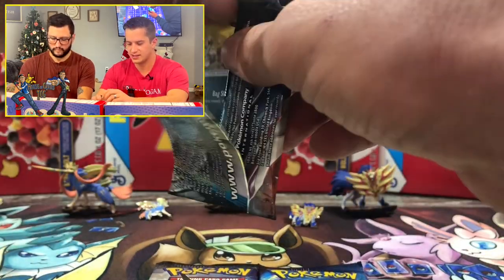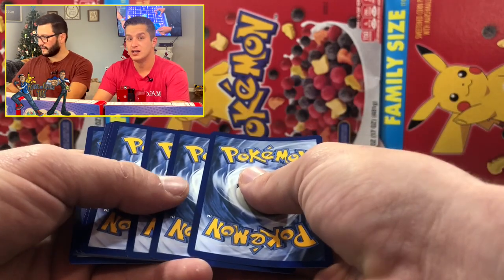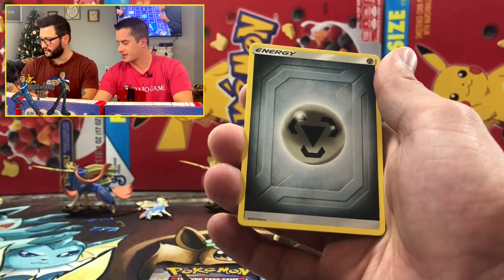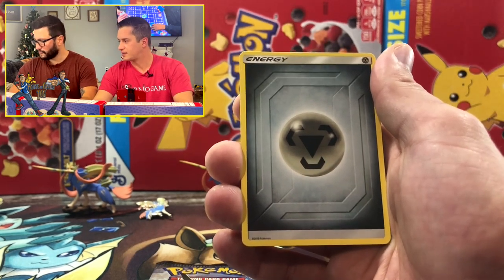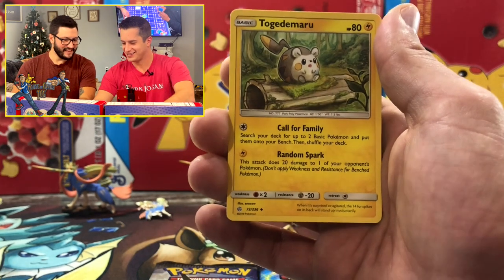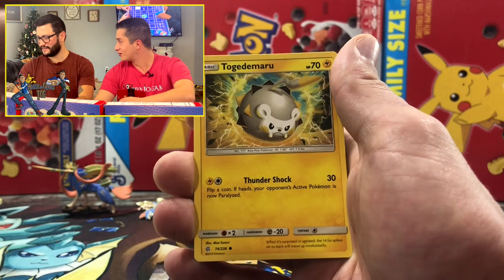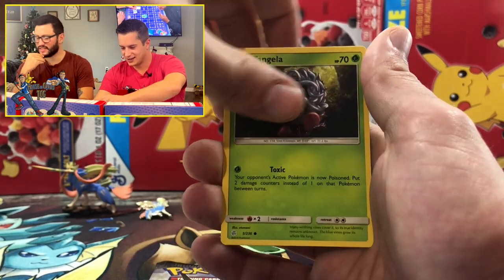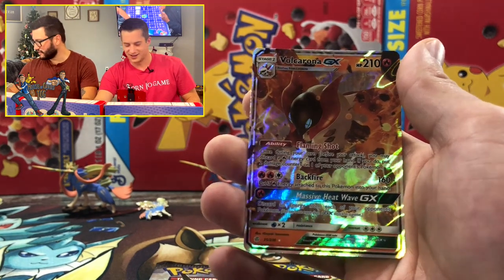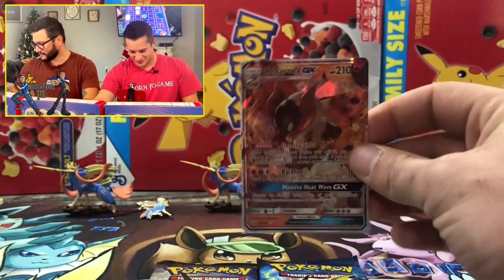Let's crack open the Cosmic Eclipse pack — white code card! What you're looking for is the Charizard & Braixen GX out of Cosmic Eclipse. The secret rare goes for 137 dollars raw, and PSA 10 is about 550. I can see glitter — it's got a black background with glitter. Is it a rainbow? Is it the Charizard? Tangela for the reverse — it's a full art. Volcarona GX! Volcarona GX, coming out of left field.